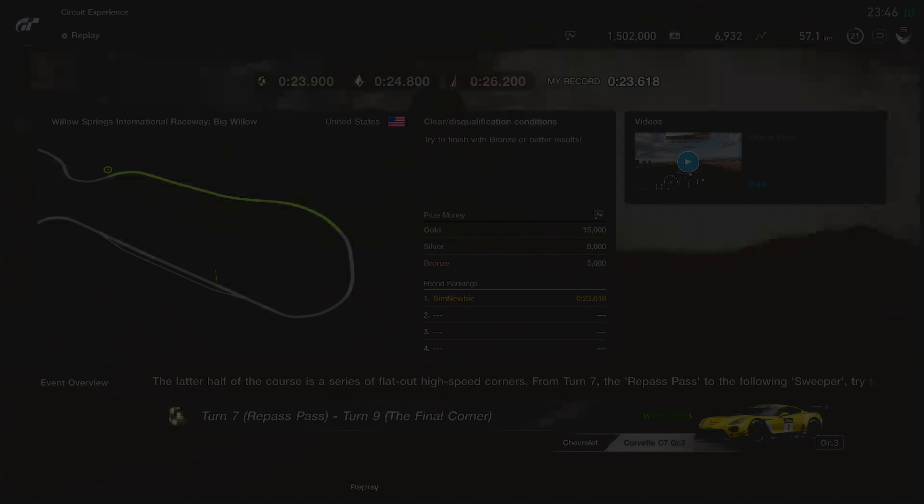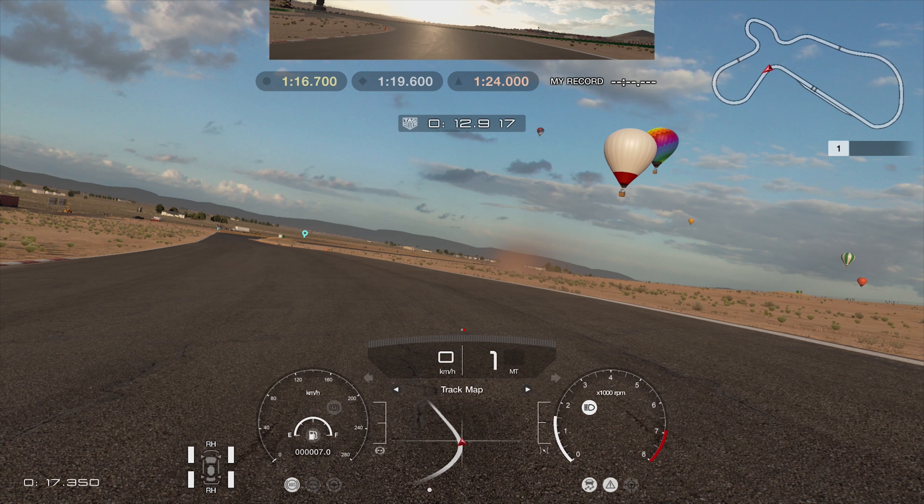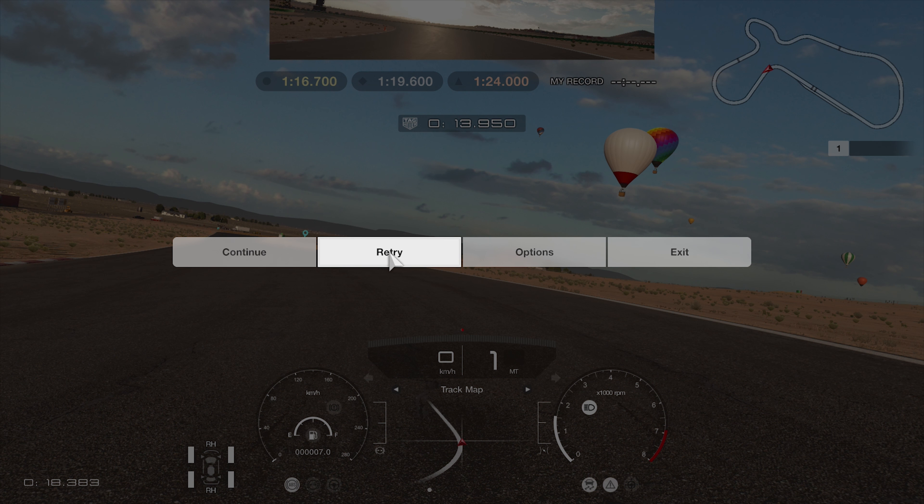It tells you to brake, but you really don't want to. Stay in tight and then let the car start to go wide. On the brakes — resist the urge to turn in too early. Just clip the curb, and then over the line. It needed to be a 23.9 — we got a 23.6. Another close one, but it's a gold. First gold.